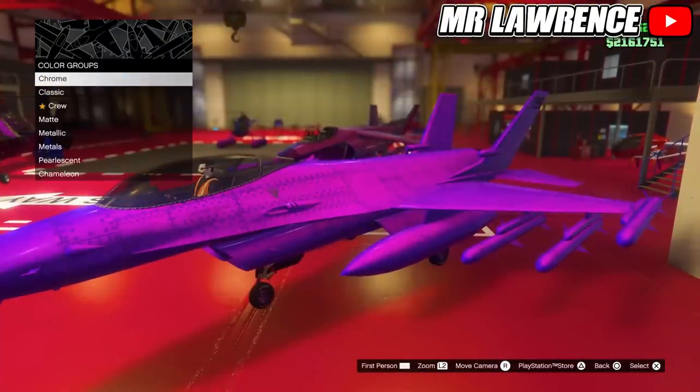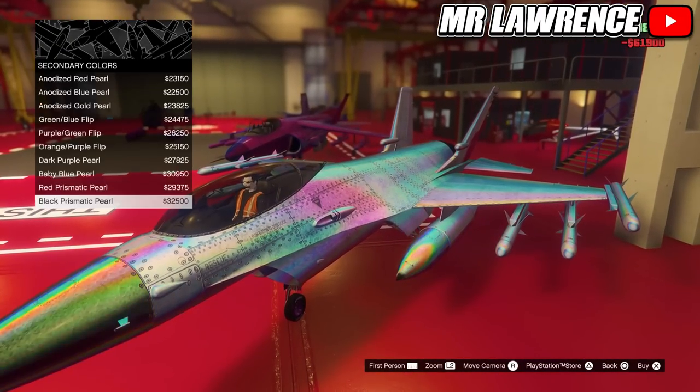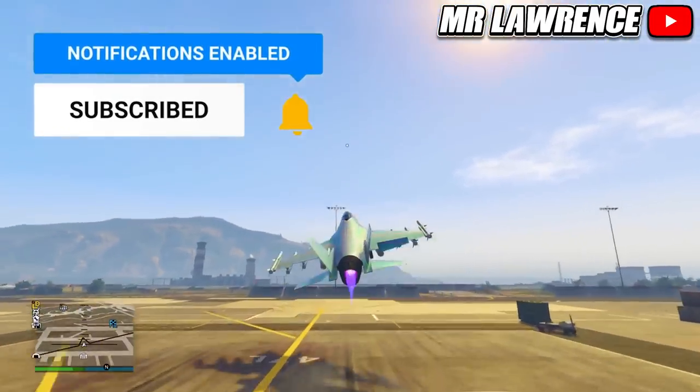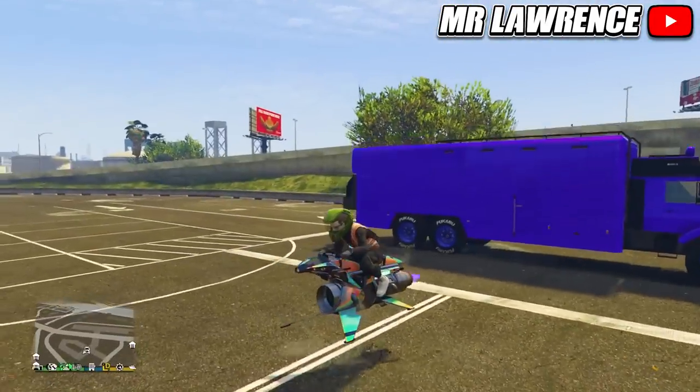The crazy thing about this color is that you can also apply it on an aircraft — a jet, for example. And you can even get it on the Oppressor Mark 2.